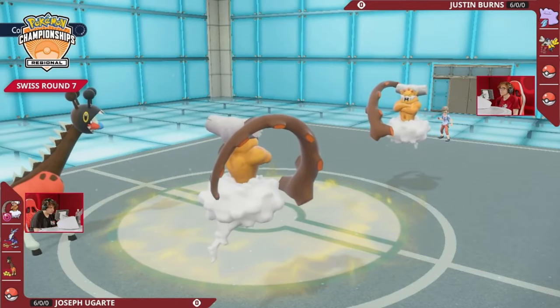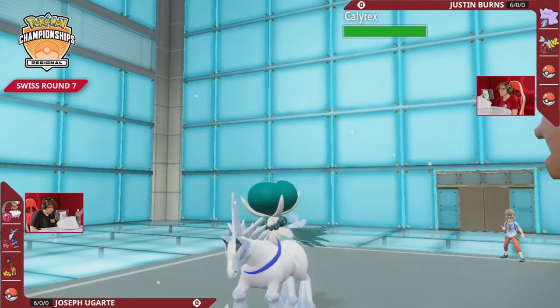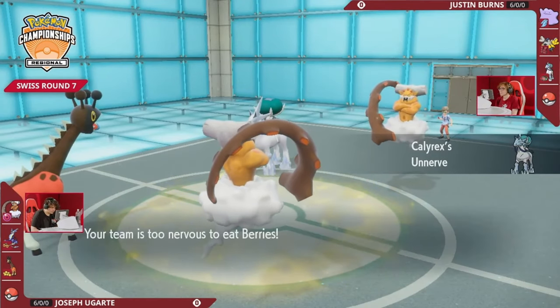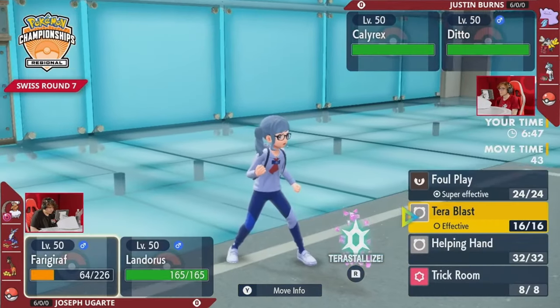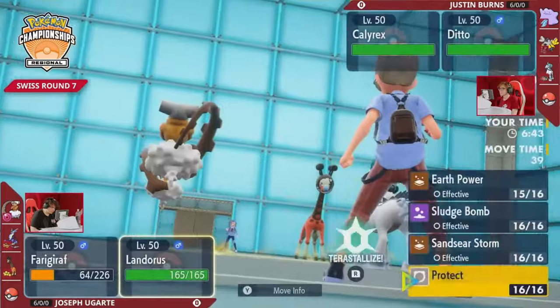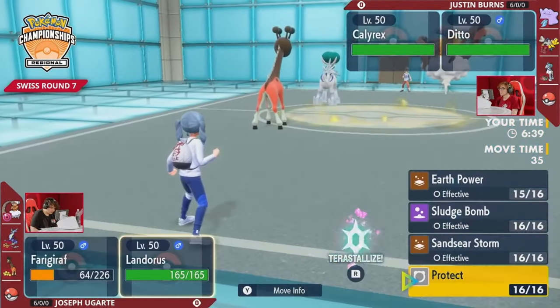Let Iron Hands take that damage and get your Calyrex on the field for free. This Calyrex is something that can definitely be threatening later on, and Joe has to be so careful here on out, more so when you're facing off against this Landorus on Justin's end. When you have a Ditto, both Pokémon have Choice Scarf on them. If you're copying the opposing Pokémon, you want to make sure that you're outspeeding with moves of choice.